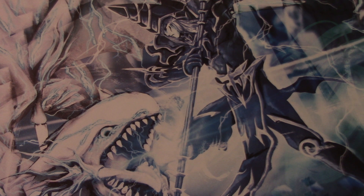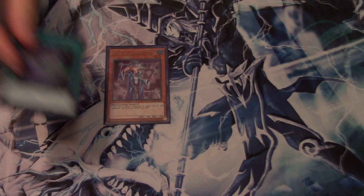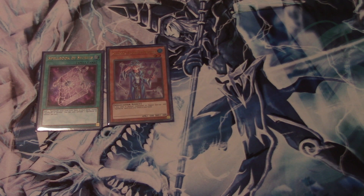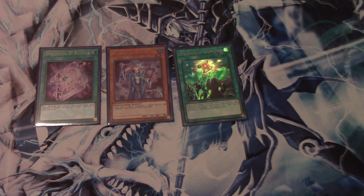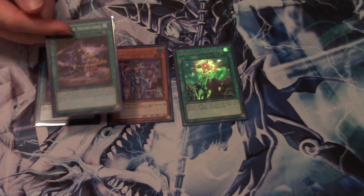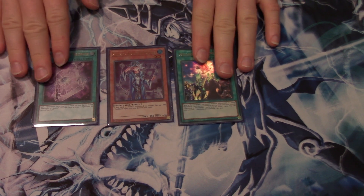We also run one Little Boy Blue — Spellbook Magician of Prophecy — which I used a little while ago on this channel. It's a good card because it helps search out your Spellbook engine: mainly your Spellbook of Secrets and your Spellbook of Knowledge. This is the draw engine for the deck. It also helps facilitate spells into the grave, which can help with fusion monsters and things like Dark Magical Circle and Magic Inheritance.